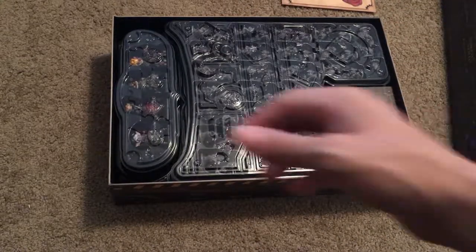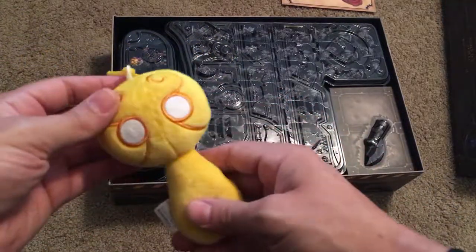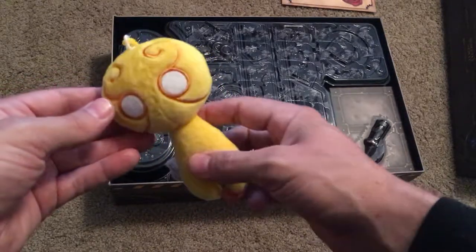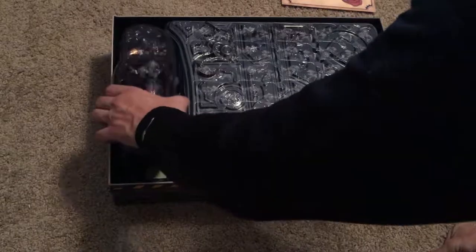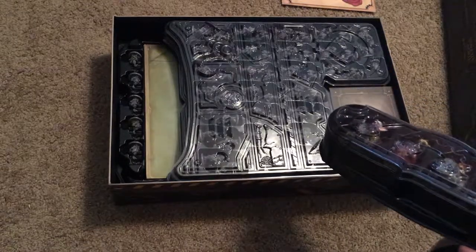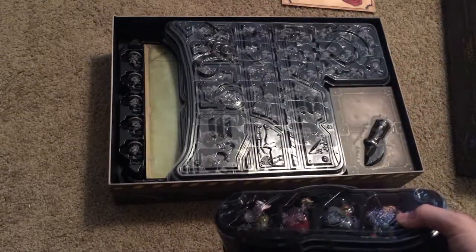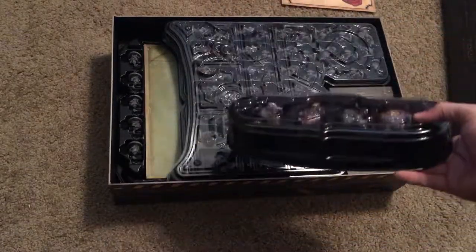Oh, before I forget, the package also came with this plushie, which I think is one of Bard's spirit things. I'm not sure why they sent that, but I guess that's what people might want. As you can see, the game has inserts for pretty much everything. It's very well organized. Most times when you get a board game, it's just a box with a bunch of stuff sitting loose in it, where essentially whenever you want to play the game, you have to sort everything. So this is really nice.